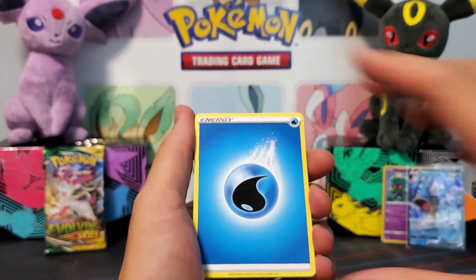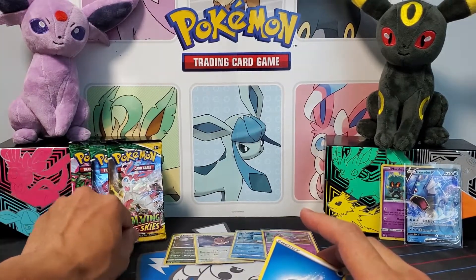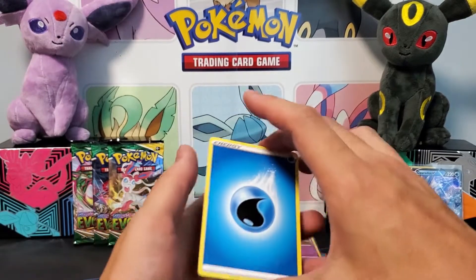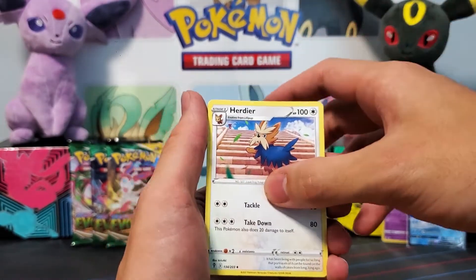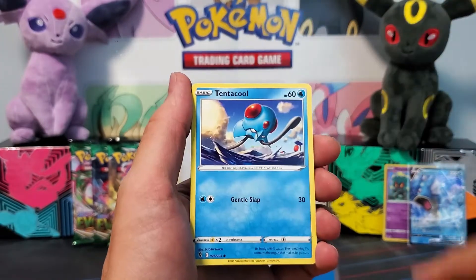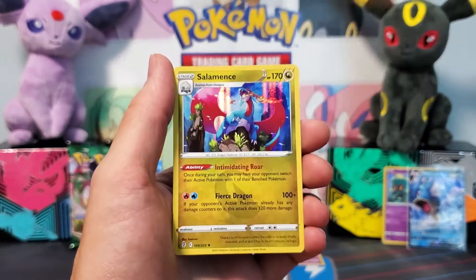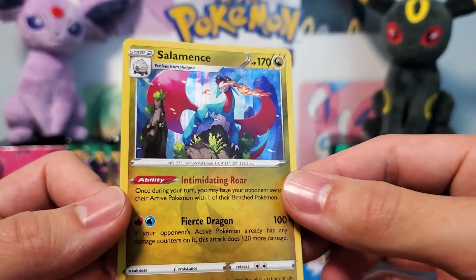I wanted to ask you guys — have you been getting any error packs with Evolving Skies? In my Build and Battle Kits video we were getting white card codes with a non-holo, which is weird. And I opened a pack last night which had 13 cards in it — these ones should only have 10, so I thought it was kind of odd. I've been hearing of different errors like that in these packs more frequently than in other sets. Spirit Mask, Pumpkaboo, Eggant, Luvdisc, Cinccino, Flaaffy, and a Salamence — that's a really cool artwork. I don't have this one yet.